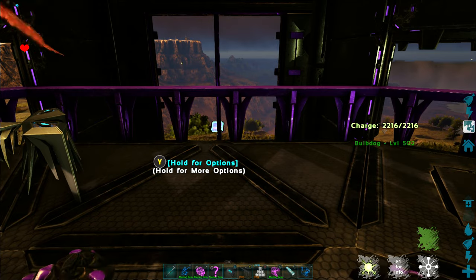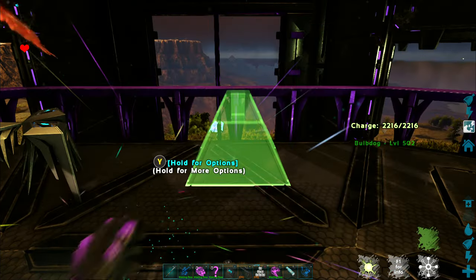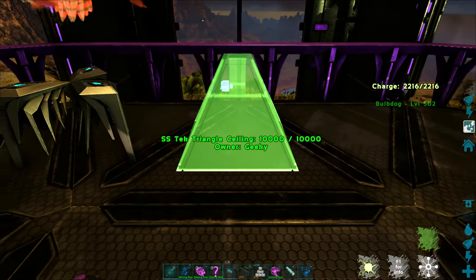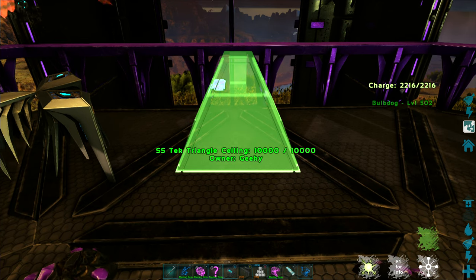Let's take a look at the SS Auto Crafter. This is a fantastic tool and one I wish I'd known about a long time ago, because one thing I hate is finding space for the gigantic tech replicator as well as some of the other larger crafting stations.